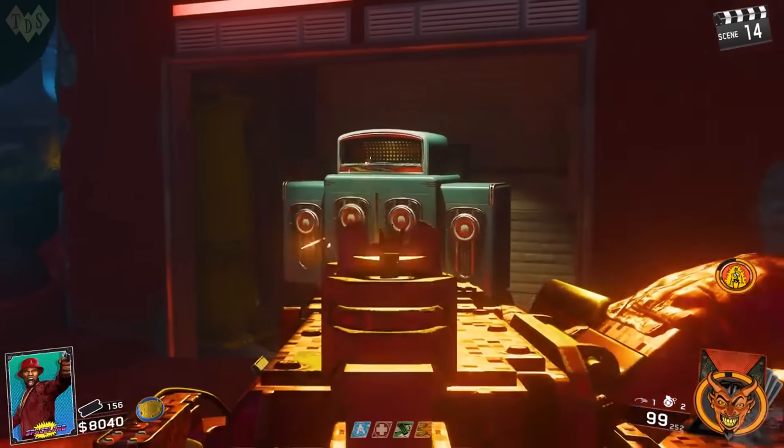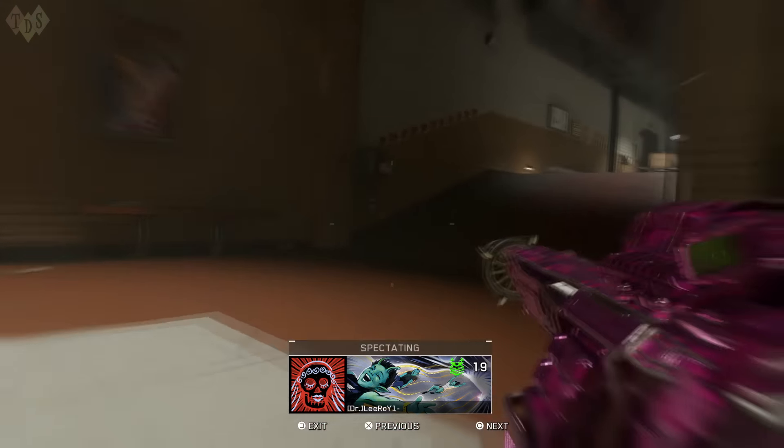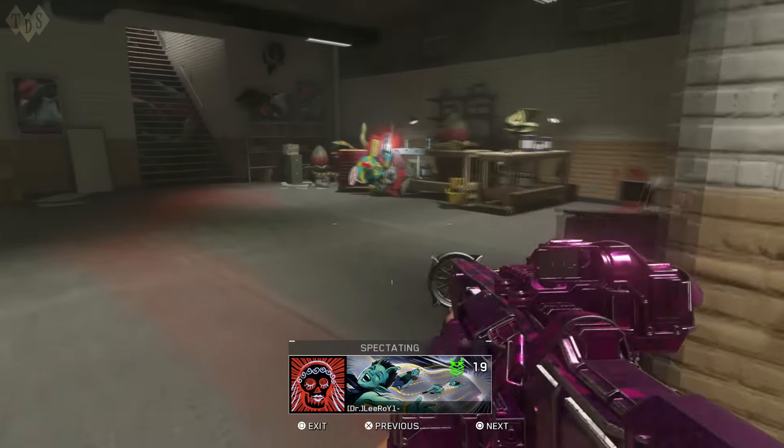All you need to do now is shoot the correct gem with your fire elemental gun and pick up the gem. You can now head down to the basement and build the Shredder Wonder Pistol.